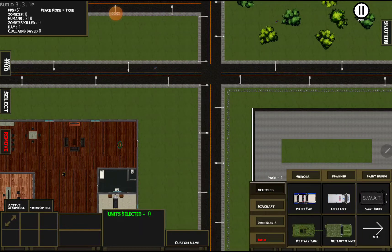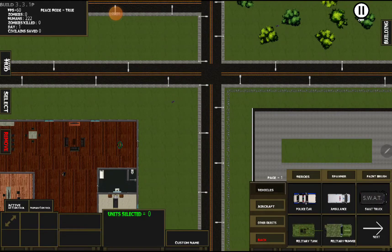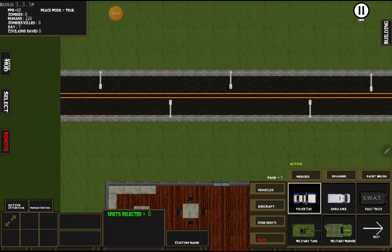It's Bodyguard here and we're gonna be covering vehicles. To get to vehicles you go to objects, vehicles, and we've got a few different ones here. Keep in mind all these are unit specific, so if you put a cop car here it's only gonna be for police.